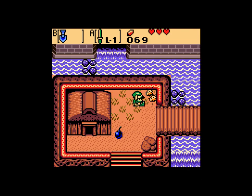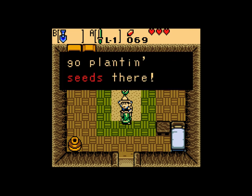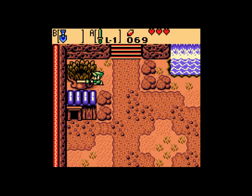Why was there a bomb there? Who knows? There are like three bombs there. Hey look, this guy gives you Gasha Seeds. He only gives you one, but it's a free one. So that's a Gasha tree — sooner or later that'll finish growing and there'll be a nut there.